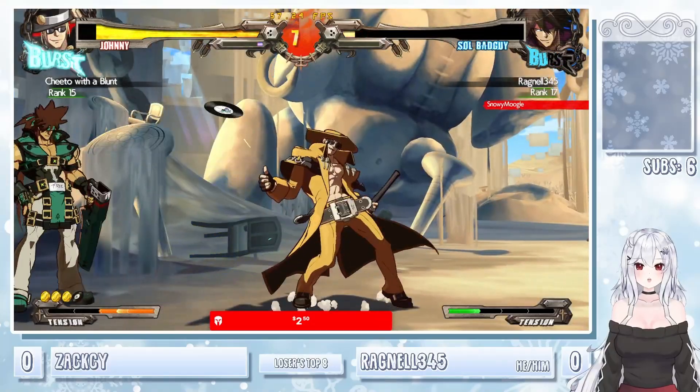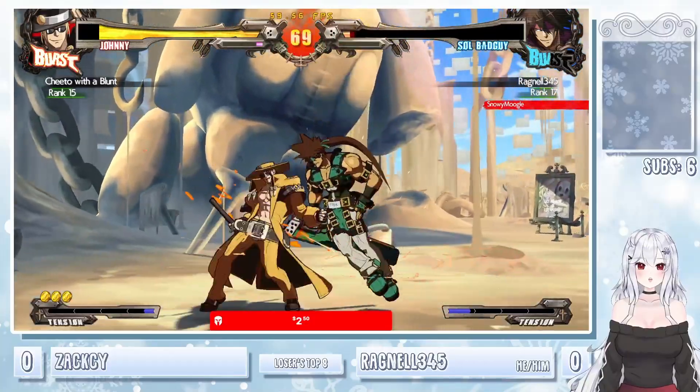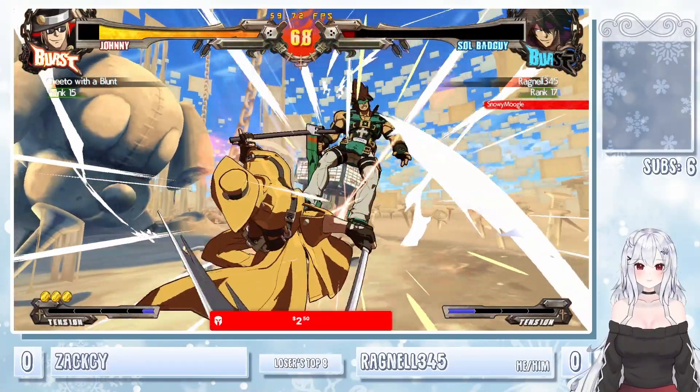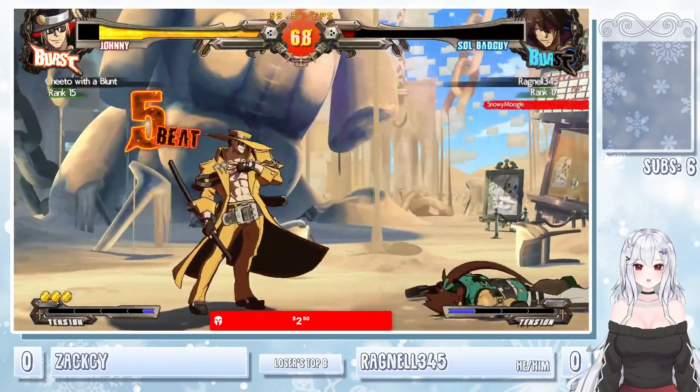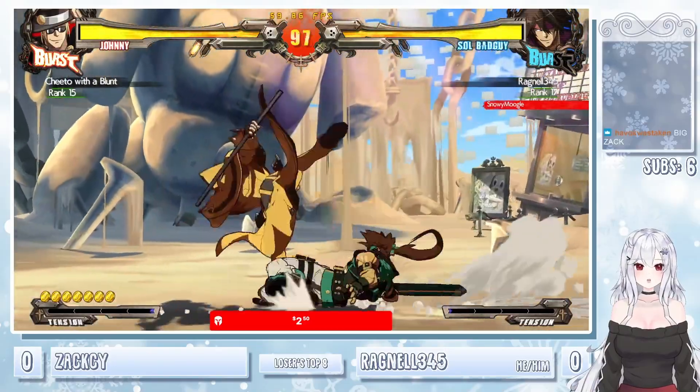6H OTG. Gets the treasure hunt. RSE — going to block the Grand Viper. That's definitely going to be in here. Has the combo. Definitely Zach looking much more de-rusted than in the winner's quarter set.